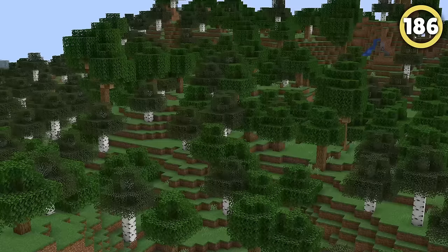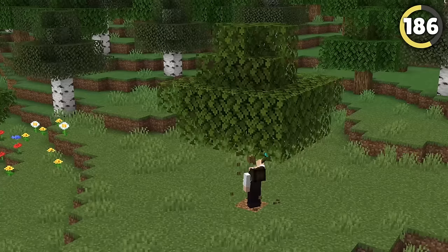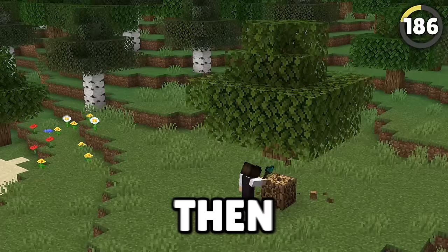Game updates can reverse soul changes, and in early Minecraft development this happened a lot. At one point, they stopped leaves disappearing when the trees were cut down, then changed it back to disappear, then stopped it again, and then again changed it to disappear.